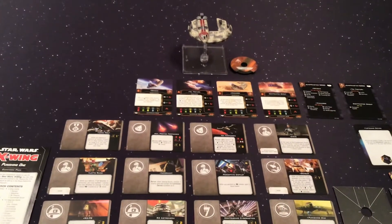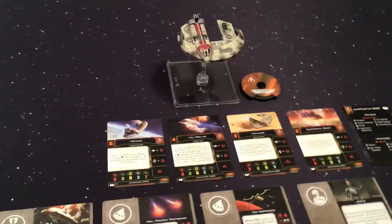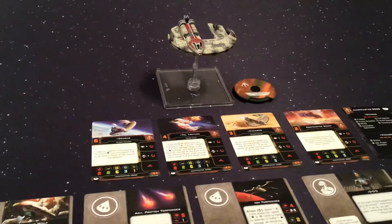This is the second ship we're looking at here of Wave 5 for 2nd Edition. This is the Punishing One, also known as the Jumpmaster 5000, both of which sound to me like really, really bad late 90s rap names.